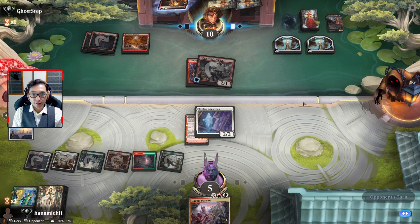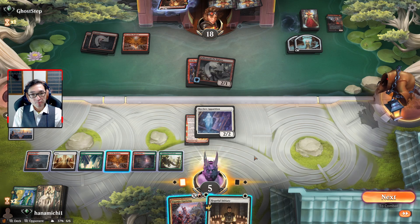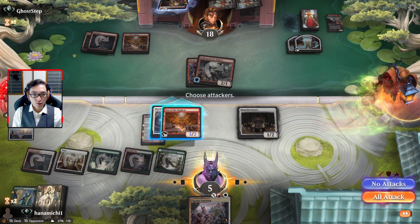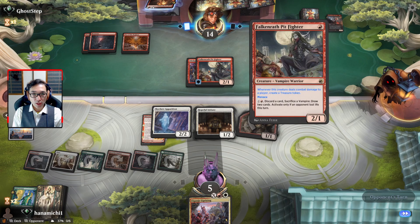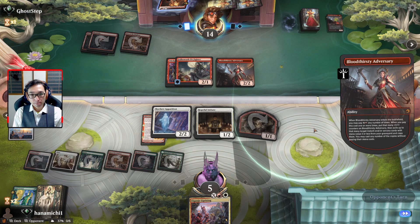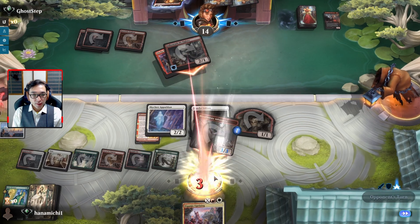I don't know if that was a good trade or not - probably was. 1, 2, 3, 4 and we can have the initiate down. Do this, do this, and attack with this. Whenever this creature deals combat damage to a player, create a treasure token. They probably could just kill it... yeah, that's game. Alright, that wasn't very good - that was a bad matchup for the hand we had.